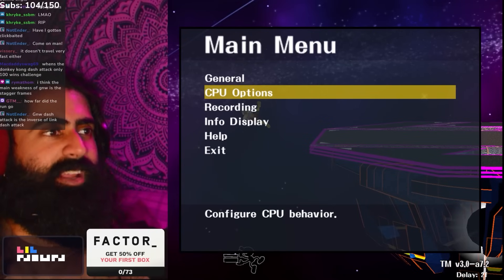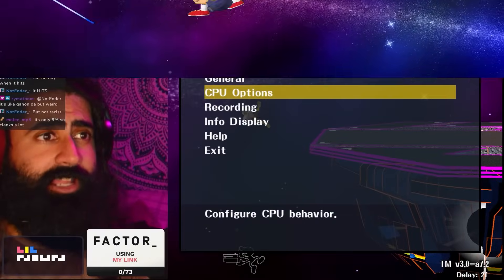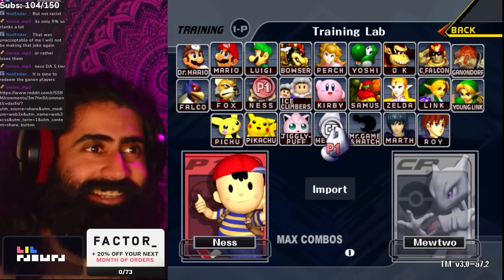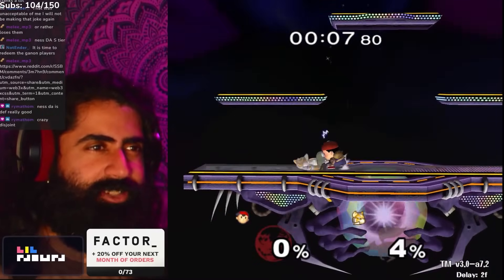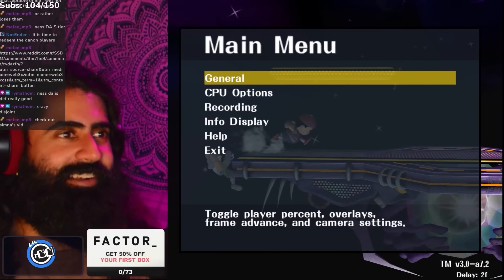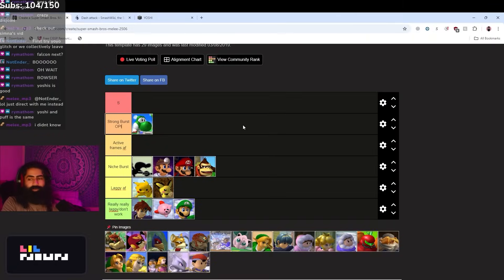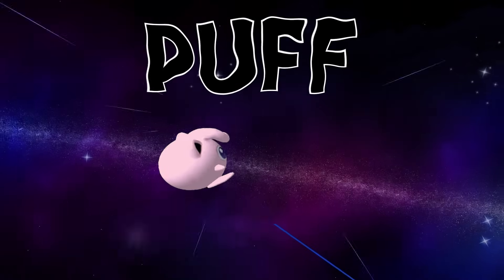Let's rank some of the better dash attacks. Ness's dash attack is really good — it pops up and has giant range, though you can crouch cancel it. Ness dash attack might be S tier. It has very good frame data and crazy disjoint — maybe we put it with the other disjointed dash attacks. We'll rank it a little later. Yoshi's is good — ten frame startup, his head is invincible, strong burst option. We'll put stuff that leads to knockdown in the next tier.